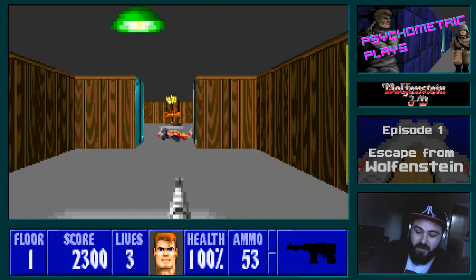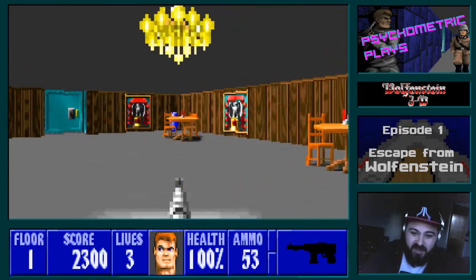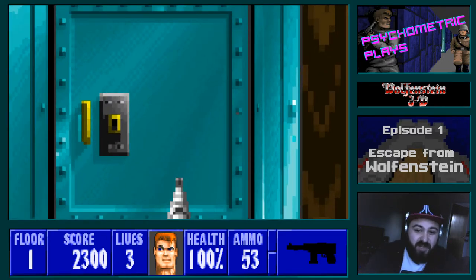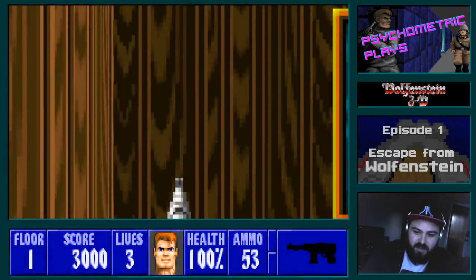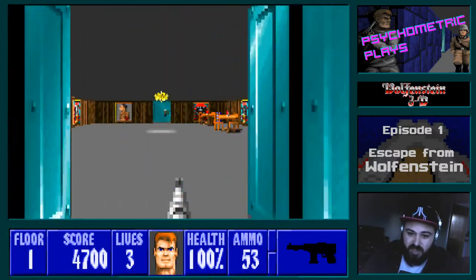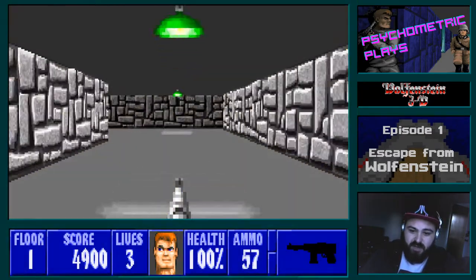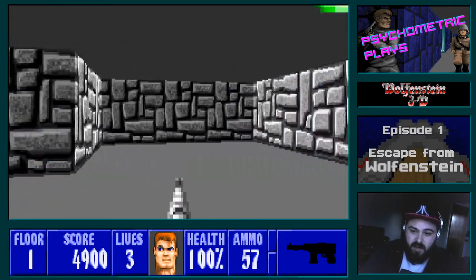There are a few moments in this game where I'm going to be startled, because guards will jump out of corners at you. The gunshots in this game are fairly loud compared to the background music. I heard a bunch of people shouting there — that suggests we've triggered some guards somewhere else. Are they going to come through this door? Yes, they are. We can kill them as they do that.